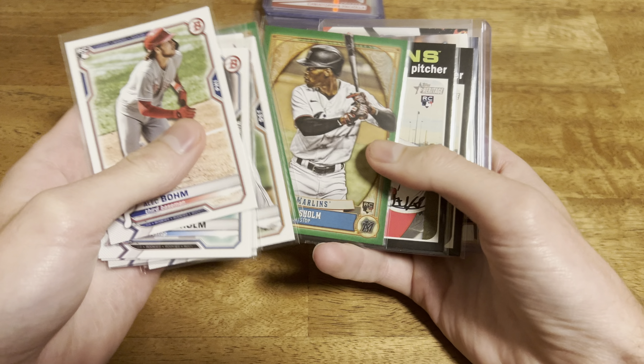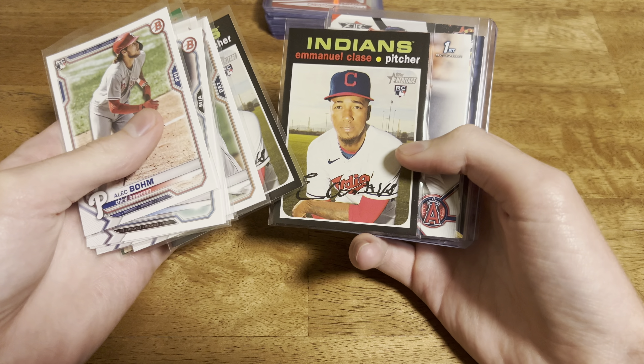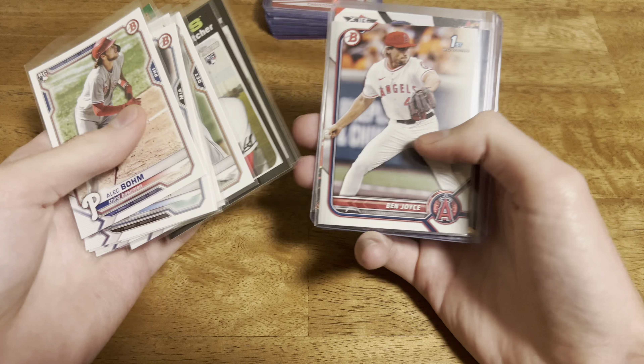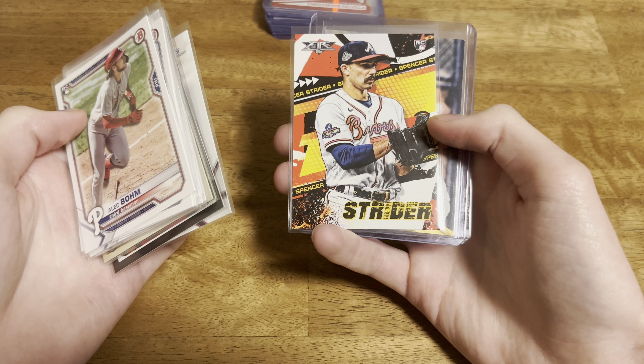A Jazz Chisholm green as well. Two Emmanuel Classe rookies - I know I don't have that one. A Ben Joyce first Bowman paper. A Strider Topps Fire.